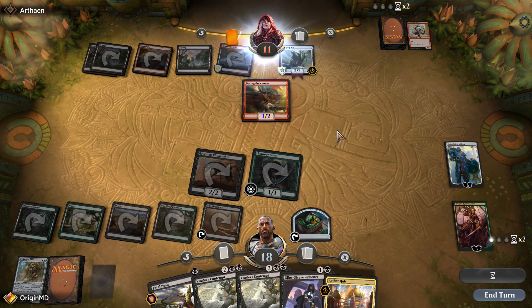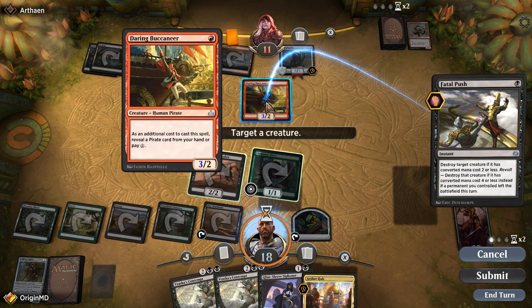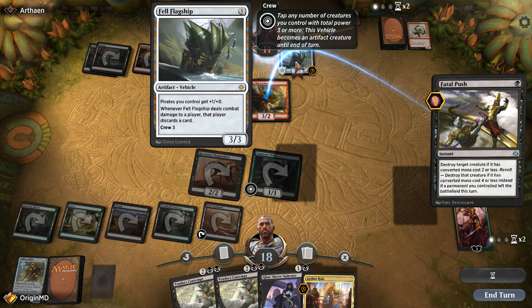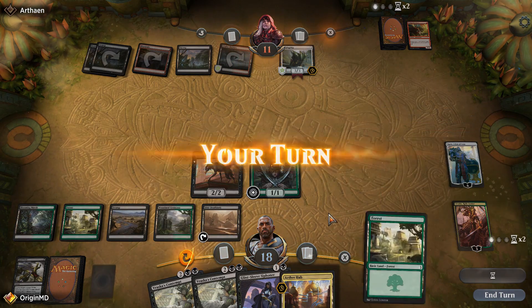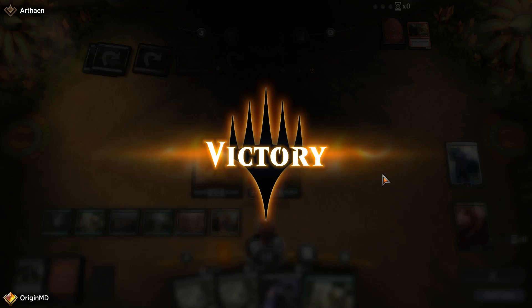A Buccaneer is going to enter the battlefield — do we just Fatal Push it? Yeah, I guess we do. Don't want to delay this game too long. We have Vraska's Contempt for the Fell Flagship if we want to use it. We've got enough mana and our opponent has conceded.